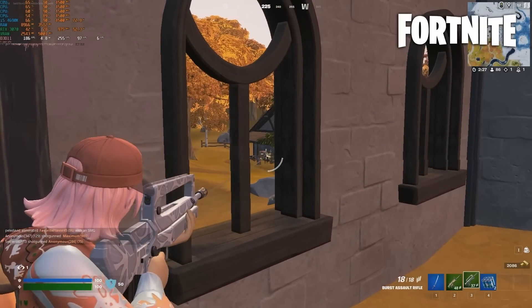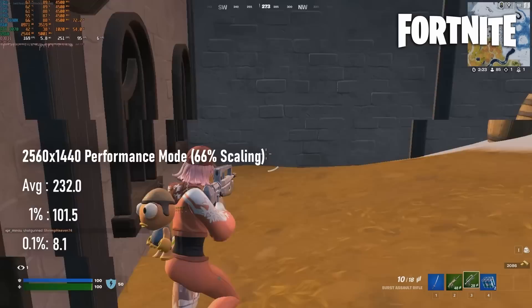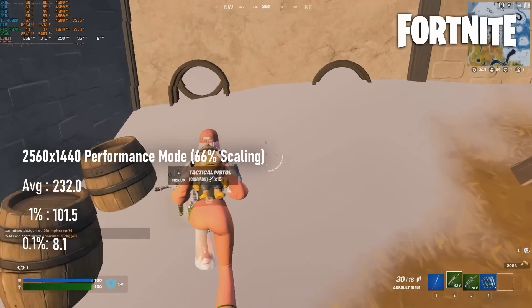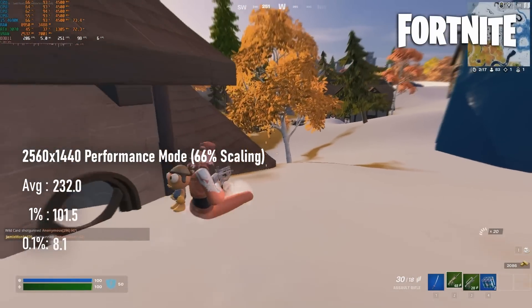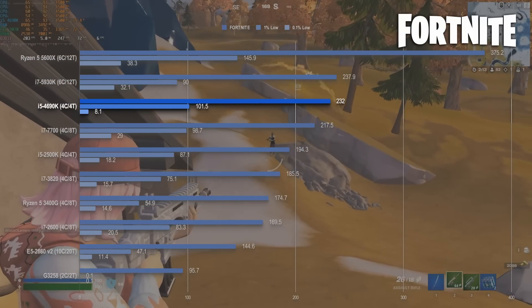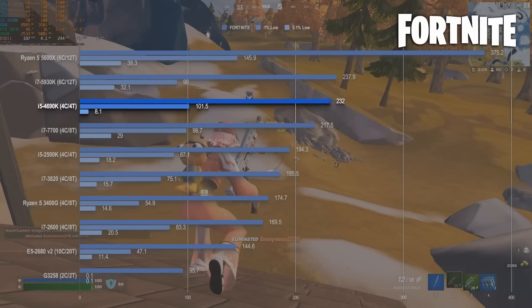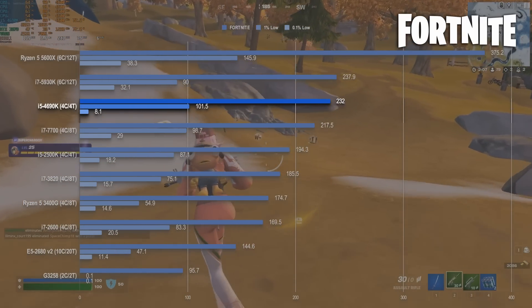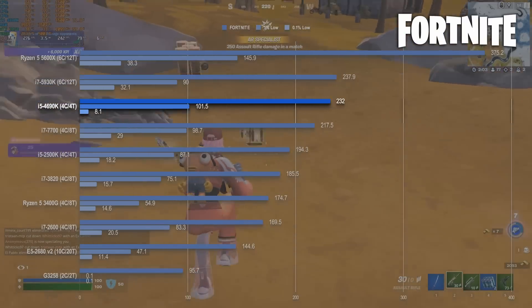The quad-core 4690K puts up a remarkable showing in Fortnite performance mode, with a 232 FPS average running about 20% better than the older 2500K at the same clocks, and even slightly beating the lower-clocked yet multi-threaded i7-7700. In fact, there's not much difference from some of the 6-core chips of this generation, which makes it very hard to predict exactly what Fortnite actually wants from a CPU.